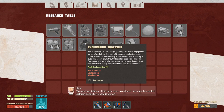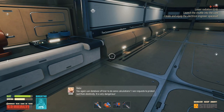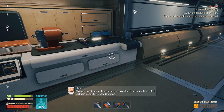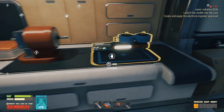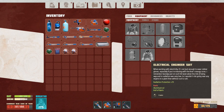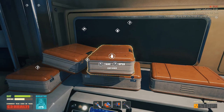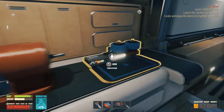Learn the blueprint. Use the database aligner to do some calculations — I see requests to protect the suit from electricity, it is very dangerous. Create and equip the electrical engineer space suit. What do I need to make that suit? I need resin — I have everything I need other than resin. Give me a resin.